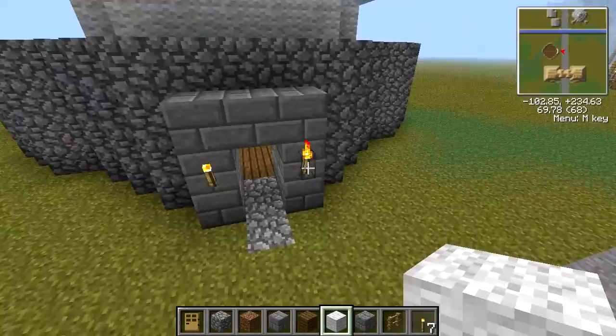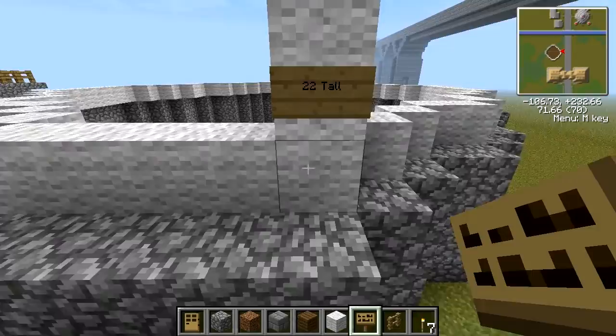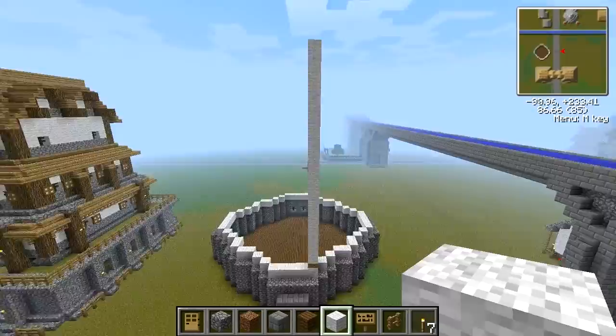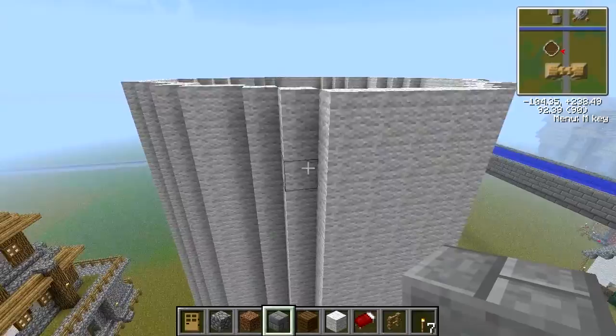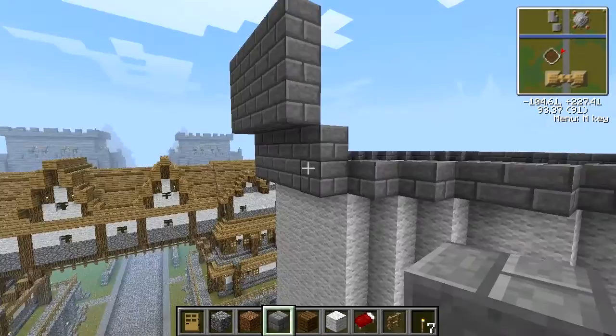This is a pretty simple building as far as the bottom part goes. The part that gets complicated is the roof, which accounts for probably the majority of this — 22 high. I'm actually showing you how I'm doing the roof in this one, so at different points you'll have to slow it down if you're following along. After a while you should see a pattern and be able to just do it on your own.